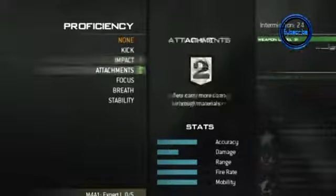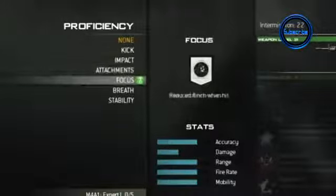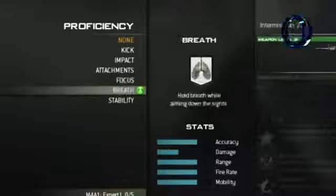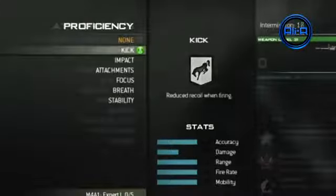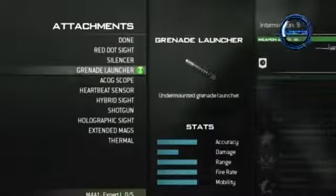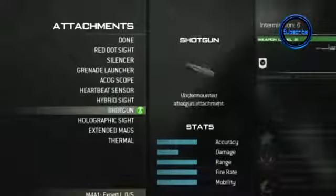Now we can actually rank up guns separately to the progressive ranking system we're used to seeing. I'll touch on the highest rank, or what we believe to be the highest rank, very shortly. We have proficiencies here as you can see on screen, and you get these by ranking up your guns separately. I believe the highest rank for each gun is 30, and once we hit the highest rank we'll be able to acquire the golden camo for that gun, which doesn't mean we have to prestige.